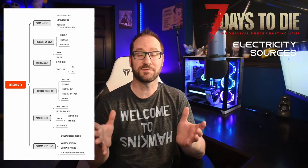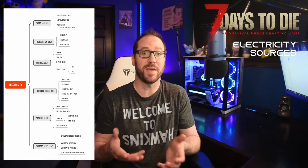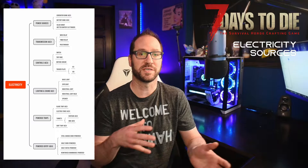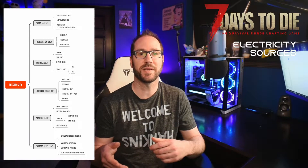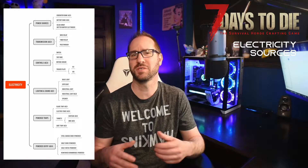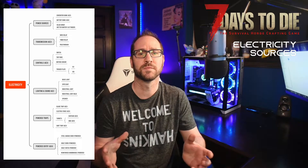So for the purposes of this video, we're going to talk about how you make electricity — what are the different things that you can use to make electricity with and how do you make those — and then how do you do just basic wiring. With that, we're going to get started.